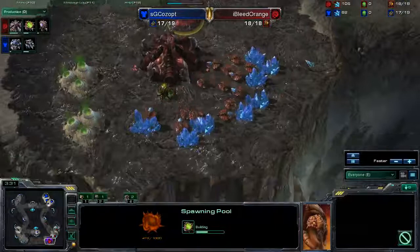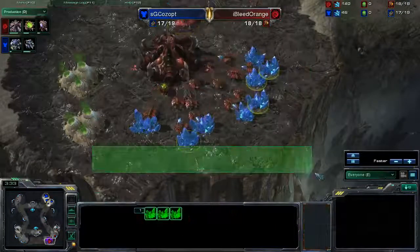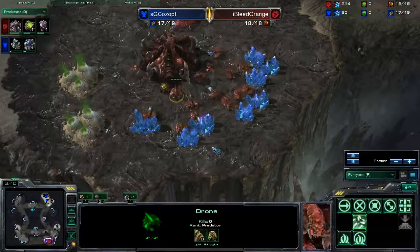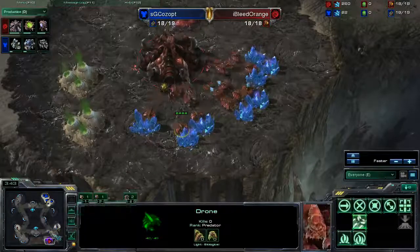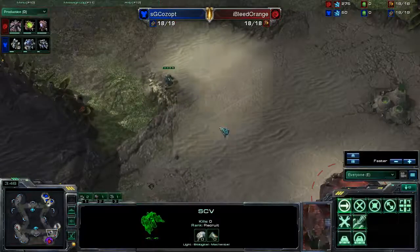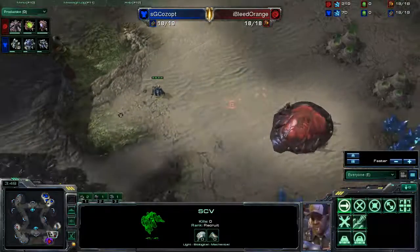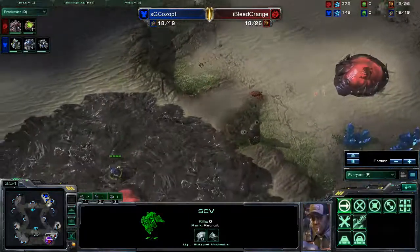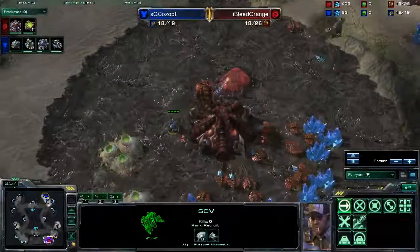Personally I like to put my spawning pool down in the back area so it's a little bit more protected and serves as a spot that can't be dropped in on. SG is finally coming up to scout I Bleed Orange. SG is going to see that second hatchery coming up — the second base is coming up and the spawning pool is almost done.